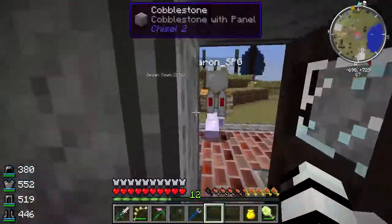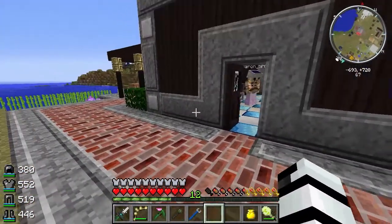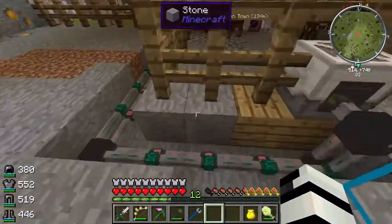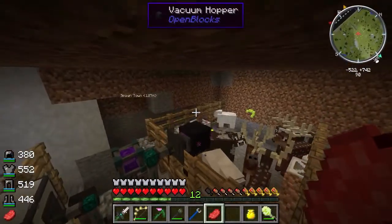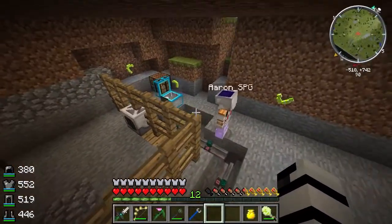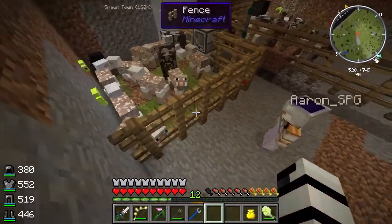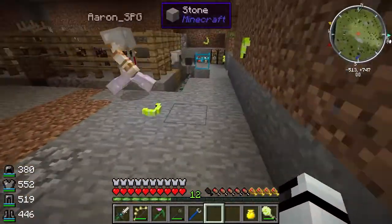We'll head back over to the barn area. Jetpack was out of power. Look at vacuum hoppers just eating everything. We got our chronotypers set up. The rancher and the grinder are doing good. We're getting leather, feathers, and wool. We did figure out before you guys raged at us that the rancher doesn't do chicken eggs, so that's why the vacuum hopper is sitting up there — so all the eggs from either side will come through. So we'll have eggs.